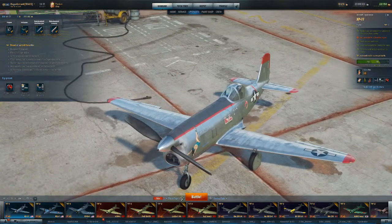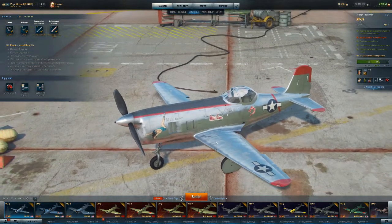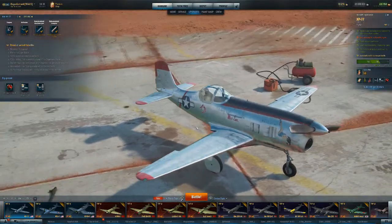For optional equipment, I've put engine tuning on her, because most of the pilots I throw into her are from other American fighters and have Engine Guru — that doubles up with their abilities quite nicely. Improved covering, because you never want to lose your maneuverability in this thing. Maneuverability is life in the XP-77. And lightweight airframe, just to increase your maneuverability factor a little bit more.